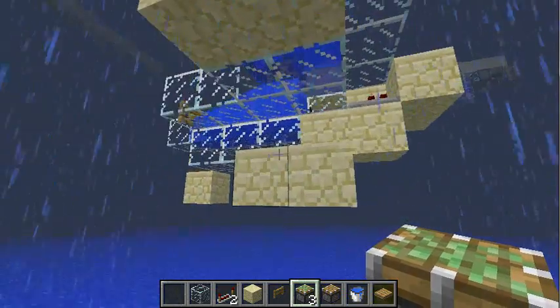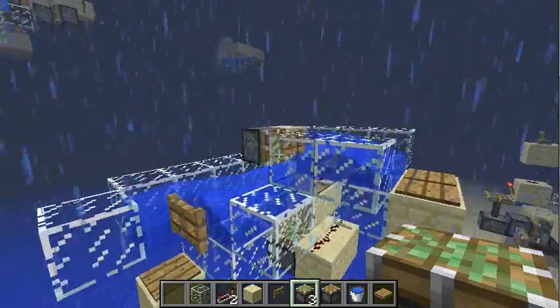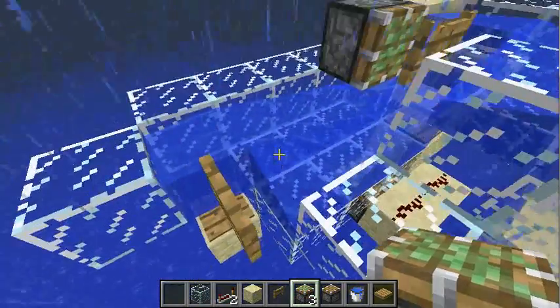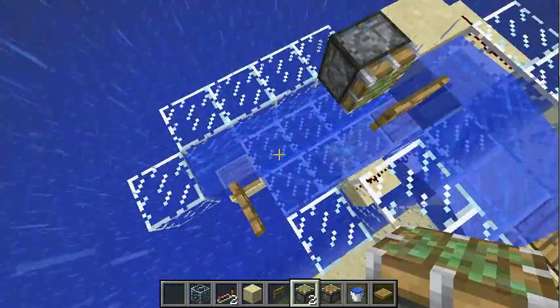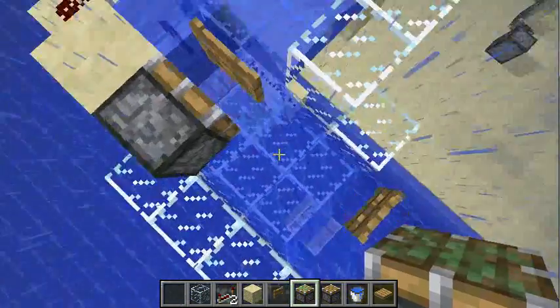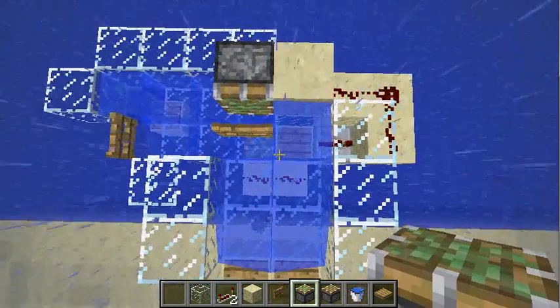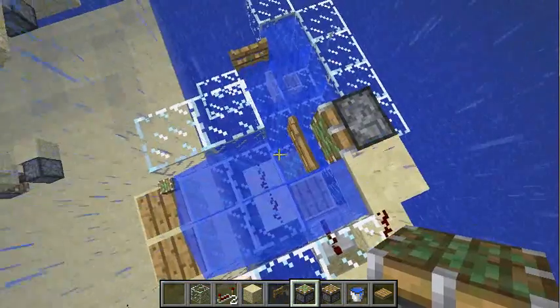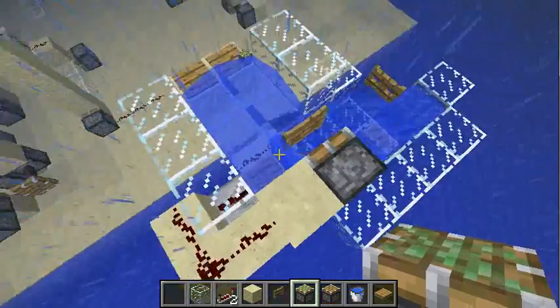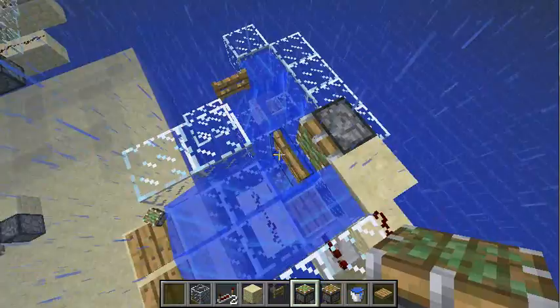This is the basic setup. Items arrive in here, will get ranged to the side, and hit a pressure plate on a corner. The two pistons will then push the item up and into the next water stream.